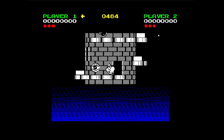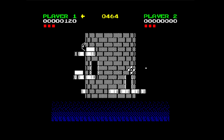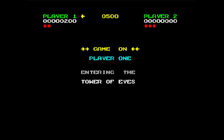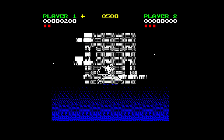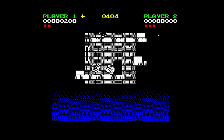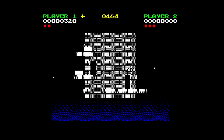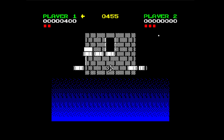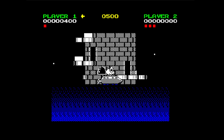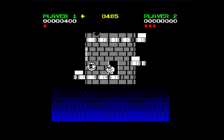Understandably it had to be in monochrome because the way the pseudo-3D effect of the tunnels works, handling the attribute clash would have been a nightmare. At the moment I'm trying to decide whether this is going to be one of those games where — you really need to know when to go through the doors, because otherwise you'll walk right into the path of one of those jack things, whatever the hell they are.